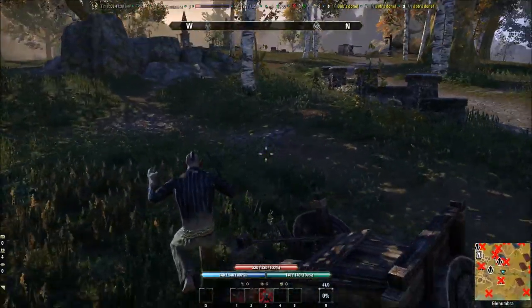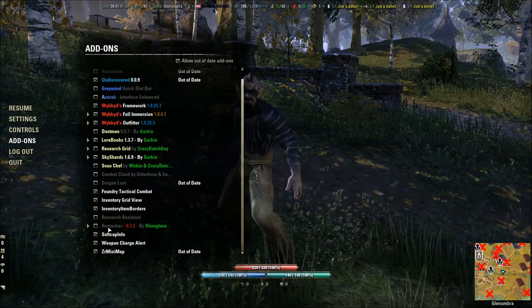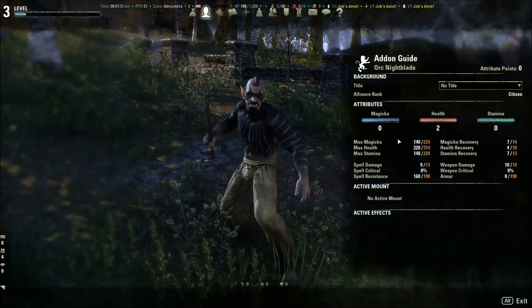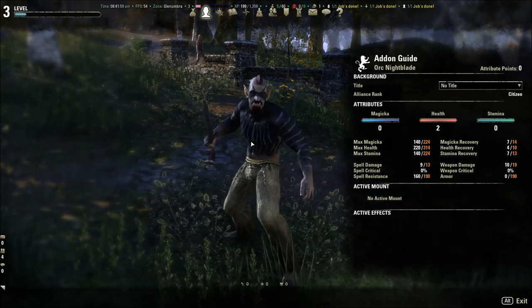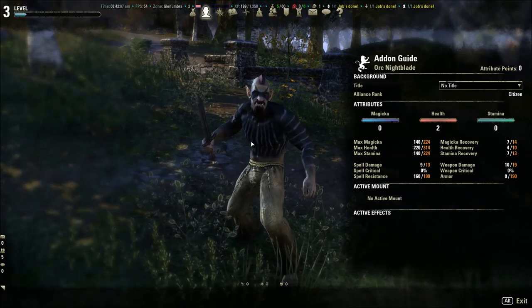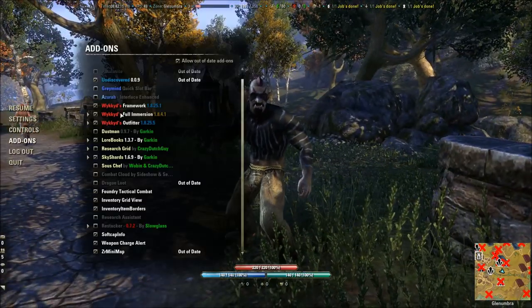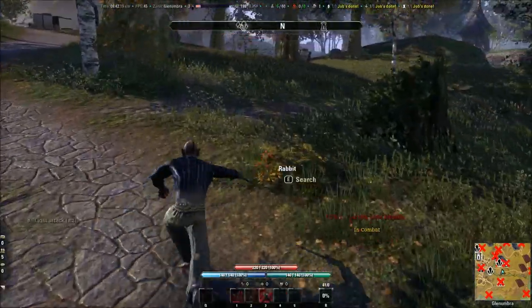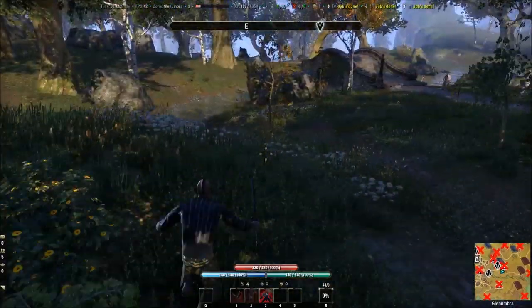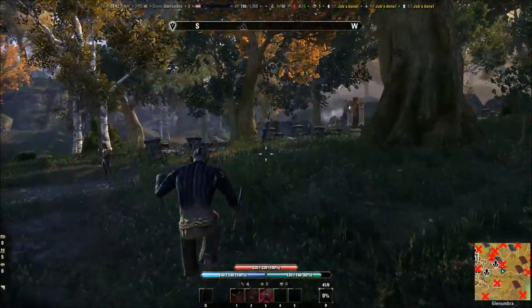Those are most of the add-ons I use. Restacker is great for guild masters — if people put one item in at a time, it'll restack everything with one click. Soft Cap Info is a must for min-maxers; it shows you the numbers you want to hit so you don't go into diminishing returns with your stats. I've been getting a lot of requests to cover this, so hopefully it was helpful. Tell me what add-ons you use and if there's anything I'm missing. If there's something you want me to make a video on, I'll be happy to do that. This is my add-on guide — thanks for watching.